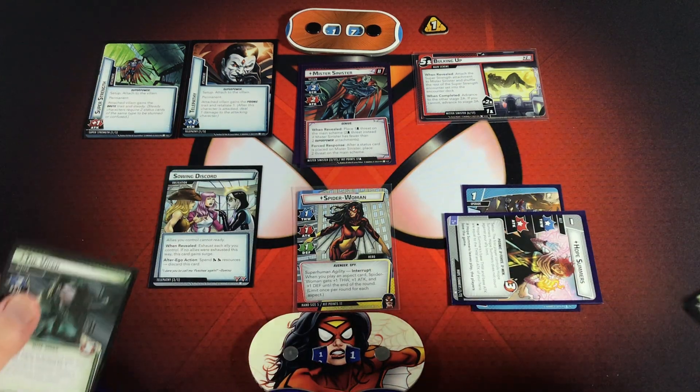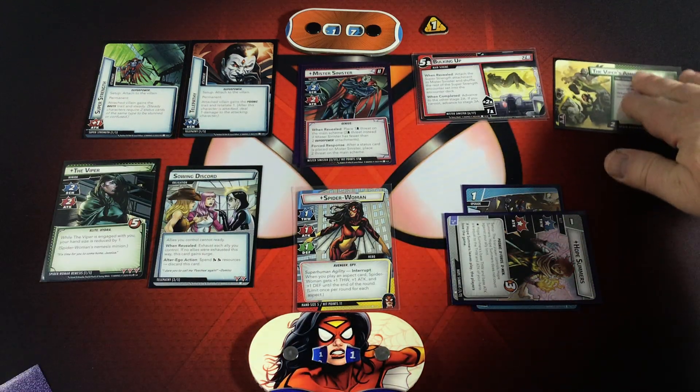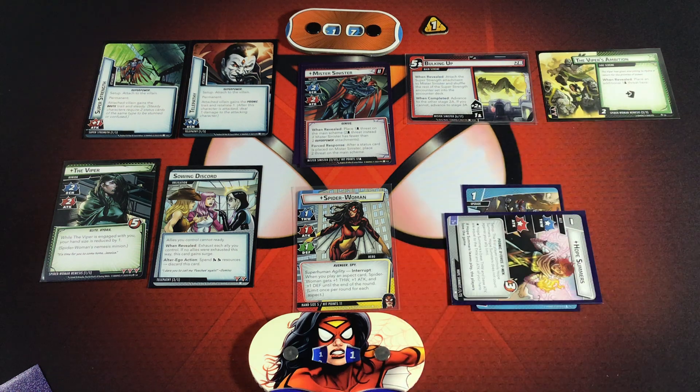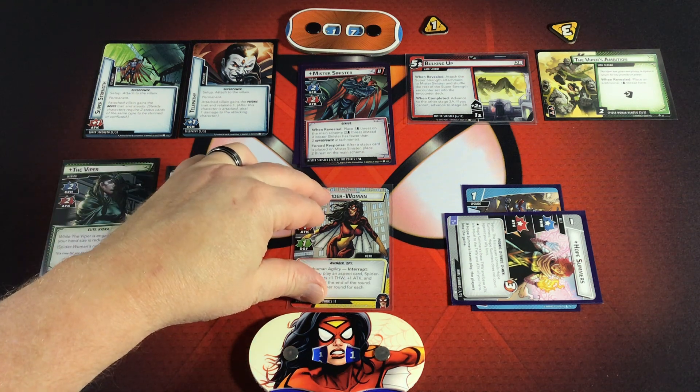Here she is — Viper comes out! While Viper is engaged with you, your hand size is reduced by one. Her side scheme is Viper's Ambition. When revealed, place an additional one threat on it, so three threat total gets placed on Viper's Ambition. A bunch of Hydra cards get shuffled into the encounter deck. That's the end of Mr. Sinister's turn.